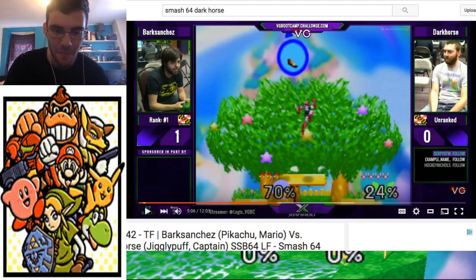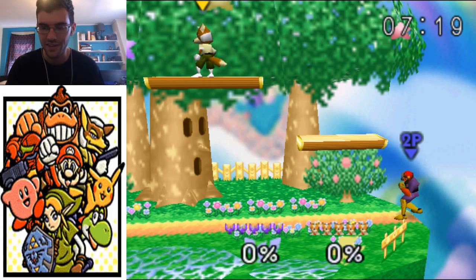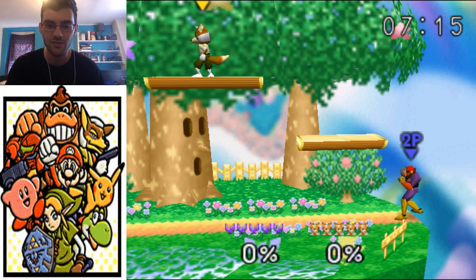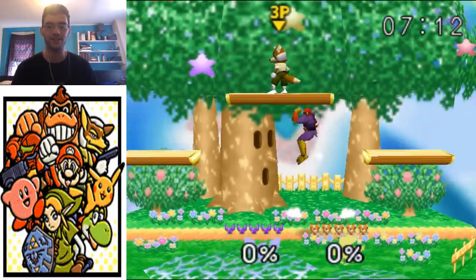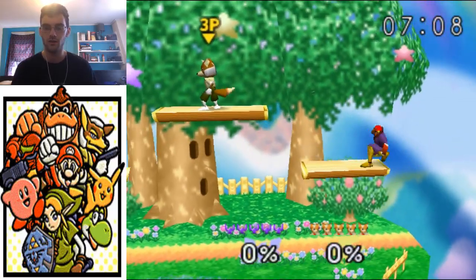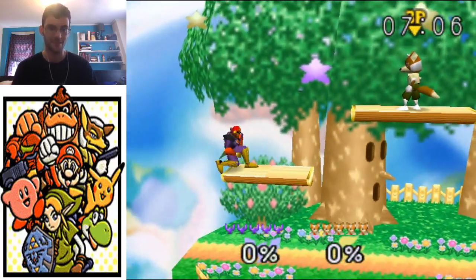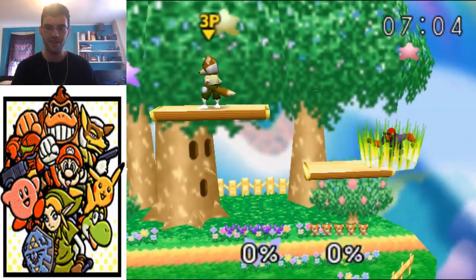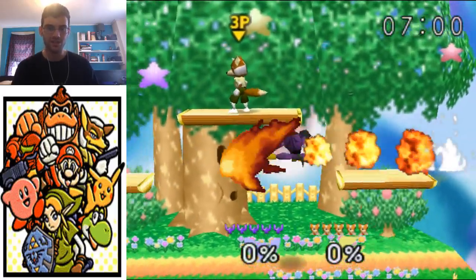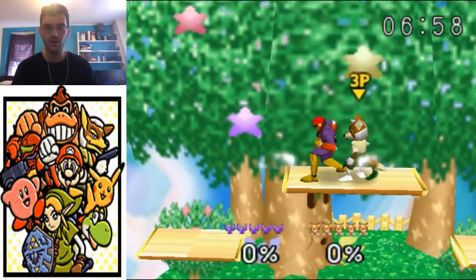And the reason people just don't know about this. I think this would significantly change the meta if people knew about it. So I'm gonna show you how to land this as Falcon. Basically, all you have to do is just roll, and then you do it, and you land. This is great. So now, when you get a kill on someone, you can just do this taunt and land, and people will watch you and go, oh my gosh, how'd you do that?